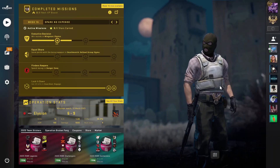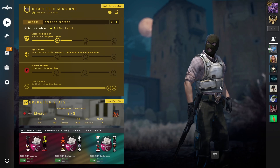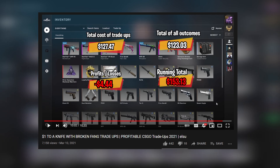Welcome back to $1 with a Knife episode 15. If you didn't know, this is a series where we start with $1 and do trade-ups to try and get a very good knife. As of the last episode, we now have over $153, so let's go on to the trade-ups for this video.